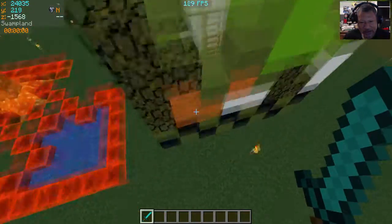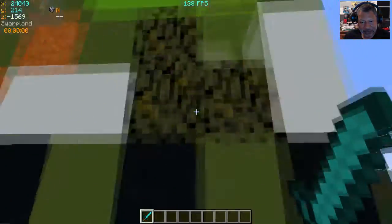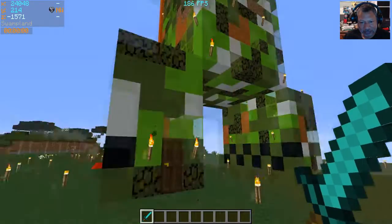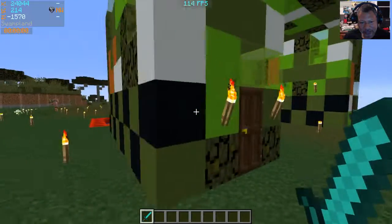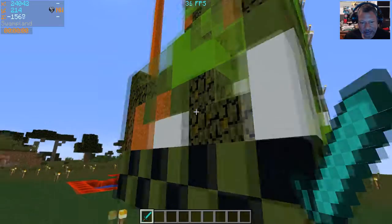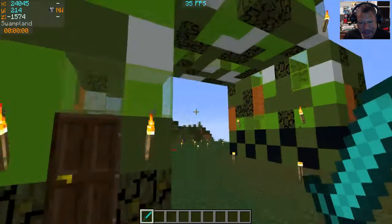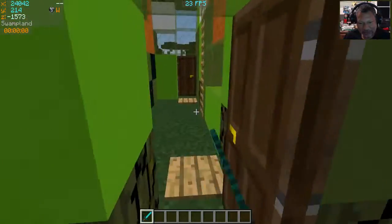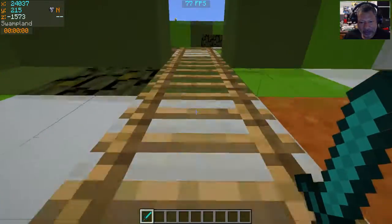And then there's the water. And the creeper himself, or itself, is made out of colored concrete, the jungle leaves, sand, dirt. Well, pretty much everything. Everything I had to use.